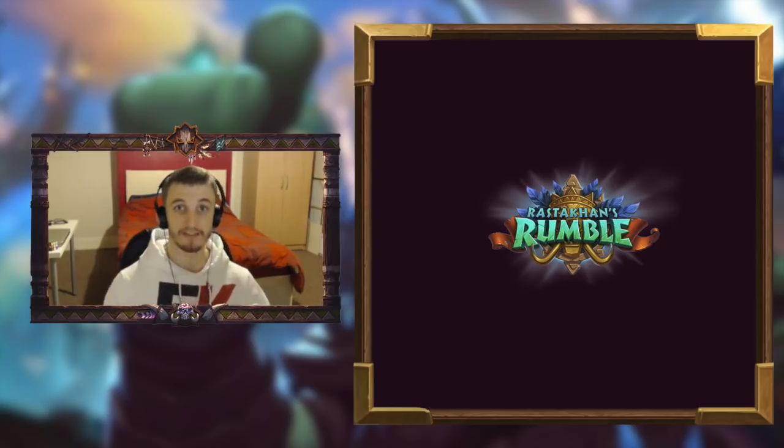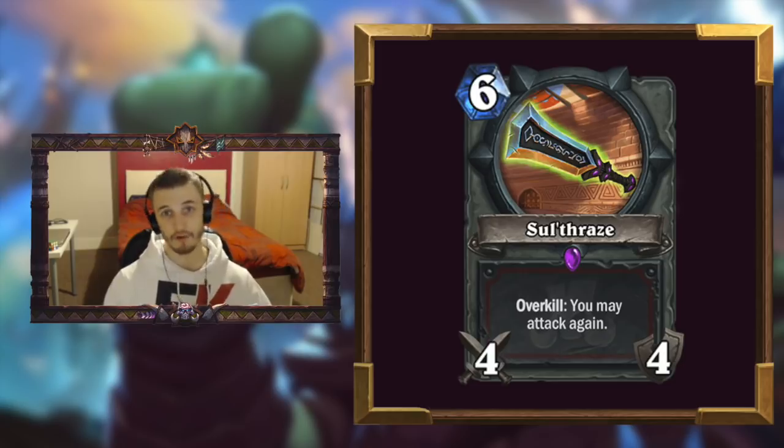Another example is Soulthrace, a 6-mana 4/4 warrior weapon with Overkill: you may attack again. So you can use this card in multiple ways. You can use it just over the course of four turns, dealing 16 damage, killing maybe one thing a turn, hitting their face. But if you actually use its Overkill effect you could potentially just use it in one turn to clear multiple things.